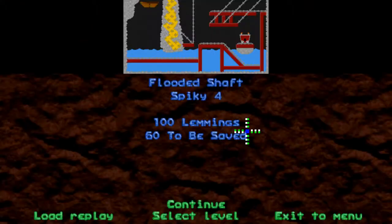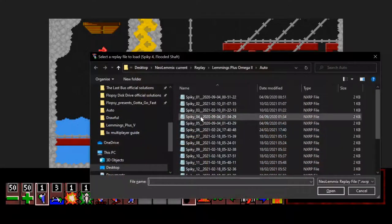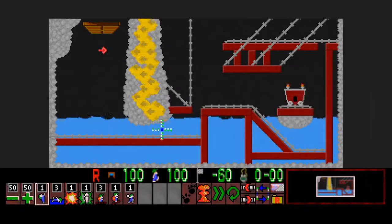I'll do two more and call it a video — Spiky 4 and Spiky 5. Spiky 4 is 'Flooded Shaft.' I had this one solved for quite a while; it's probably one of the earliest ones I solved. It does say 4th September 2020 but I actually lost my replays and had to re-solve all the levels — this is a new laptop as well, hence why I lost everything.